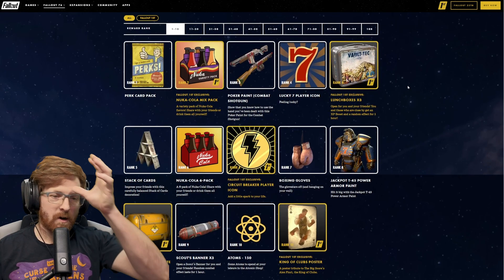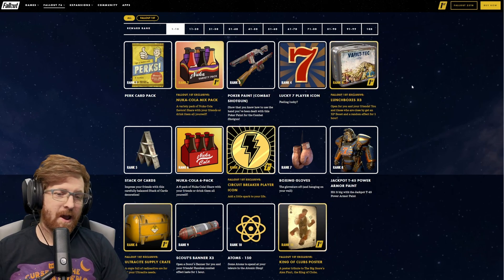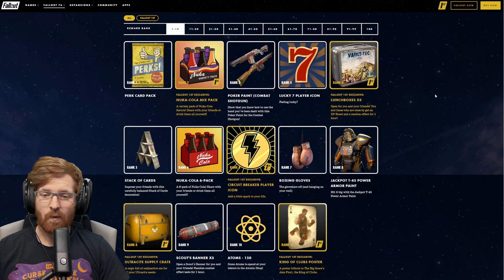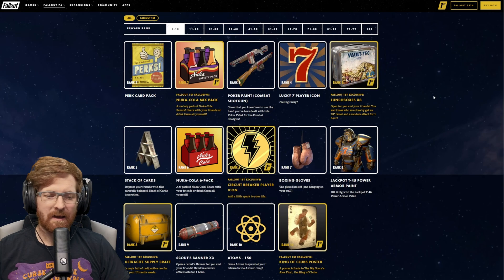We're just going to do a quick run through of these. At rank 2, you are going to be getting a perk card pack. And if you have Fallout 1st, you're going to be able to get a Nuka-Cola Mix Pack. At rank 3, we are getting a Poker Paint for the Combat Shotgun. At rank 4, a Lucky 7 Player Icon. And if you have Fallout 1st, you're getting three lunchboxes.